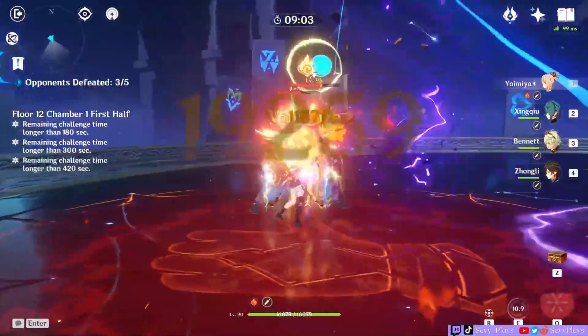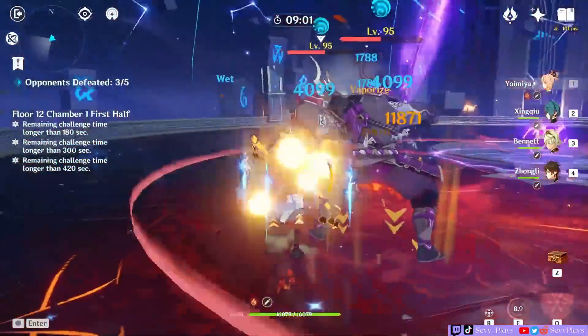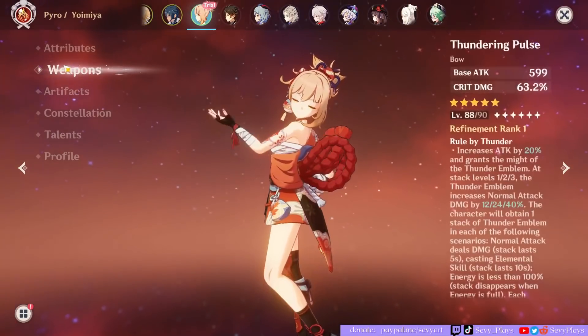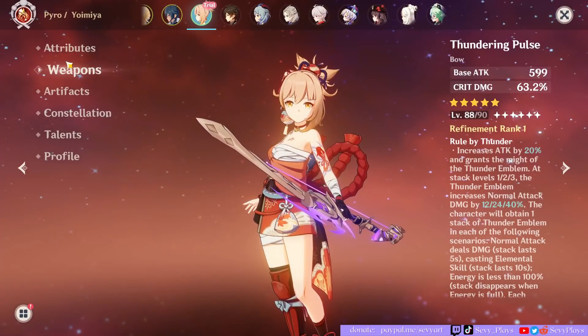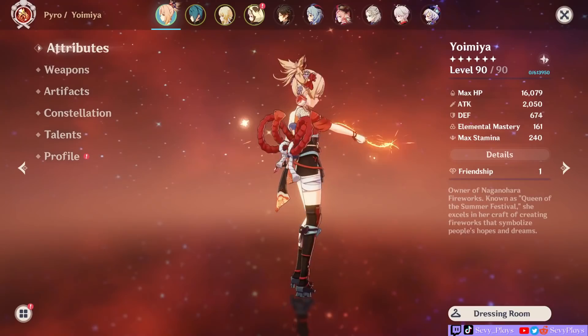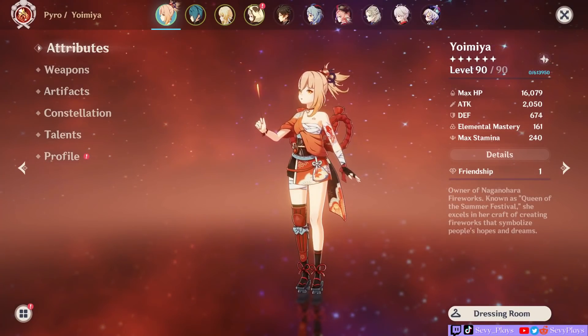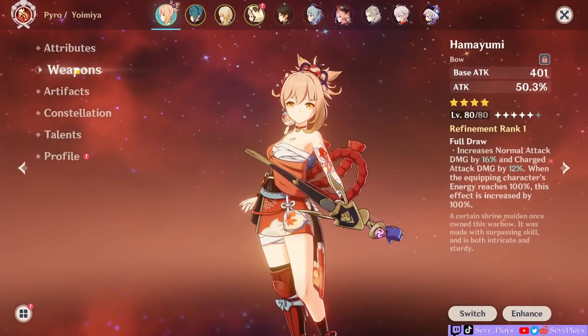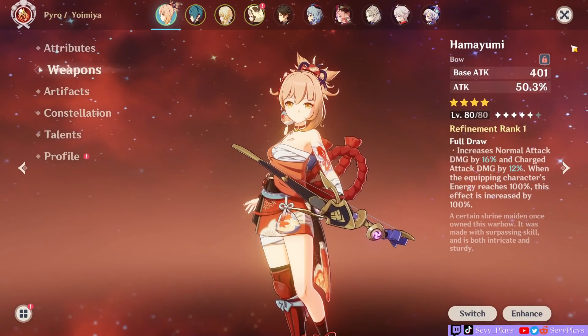In this video, I'll show you how Yoimiya performs on a free-to-play build. A lot of you were wondering if she requires her Thundering Pulse to be a decent DPS, so let's find out. In this build, I have Yoimiya on C0, level 90 out of 90, on a refinement one, 80 out of 80 Hamayumi Bow.